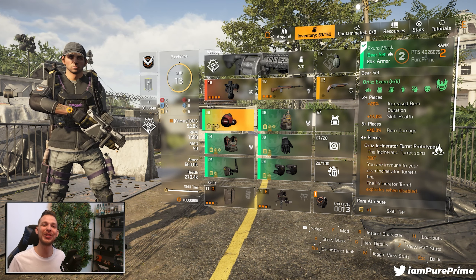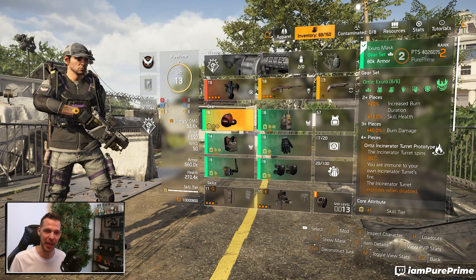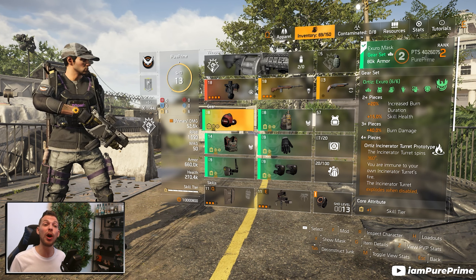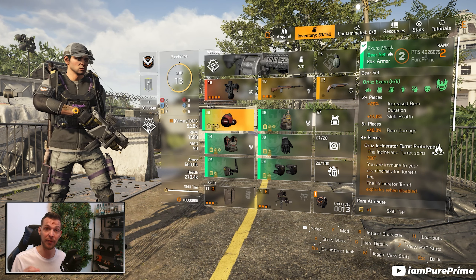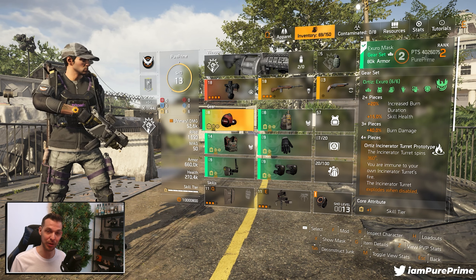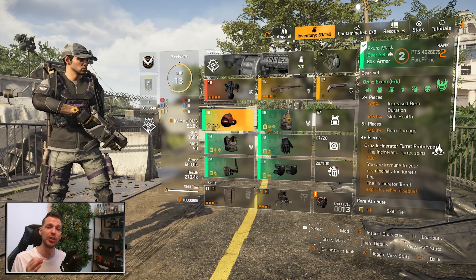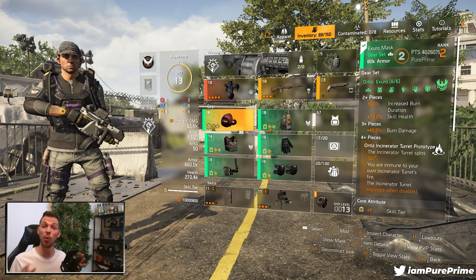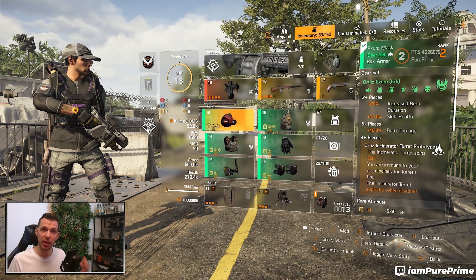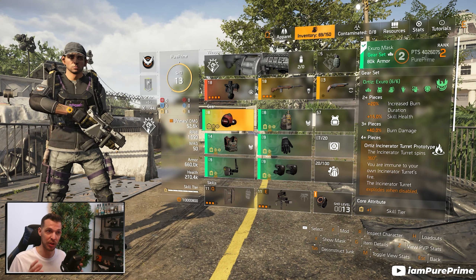The four-piece bonus gives you the Ortiz Incendiator Turret Prototype. The incendiary turret spins 360 degrees and you are immune to your own incendiary turret fire. However, the incendiary turret explodes when it disables, so if you're standing inside your own flames you won't get burned, but that explosion will deal damage to you.